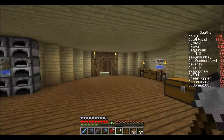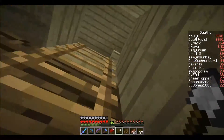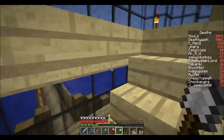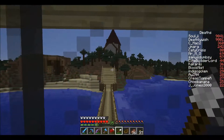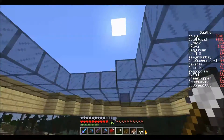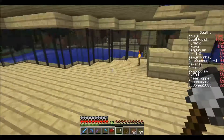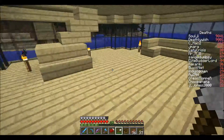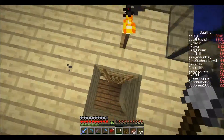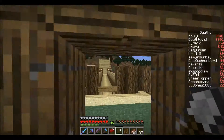Let's just have a look inside. I'll have a look upstairs. Birchwood is definitely one of my favourite woods to build in. Looks like you can go over to that tower over there. He's fell out of glass - I'm not surprised with the amount of glass in here. Nice little corner seat. Let's have a look over here, I think that goes up to this place.